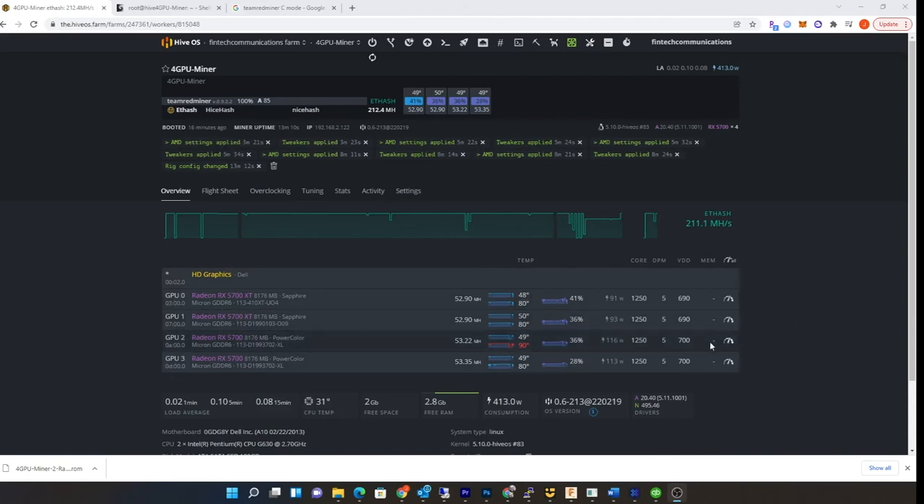I might go ahead and overclock the memory once I confirm stability — I could get these hashing higher to maybe 55, 56, possibly 57 mega hash. But I'm trying to keep memory temperatures low. This one might need repasting — showing 80°C, which is pretty high, especially since it's in the center of the rig. I'm going to swap these cards around since GPUs are kind of like kids — they all act differently with different hash rates and temperatures.